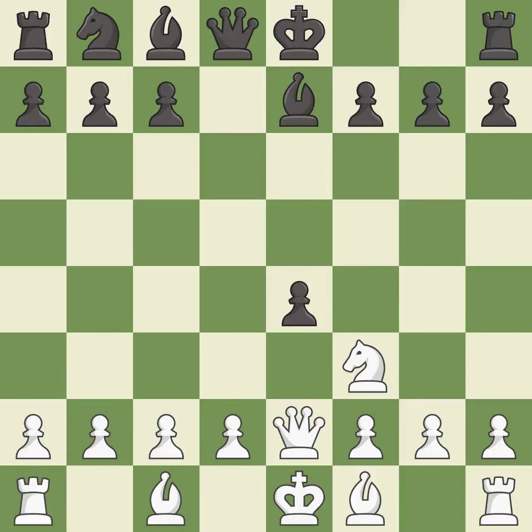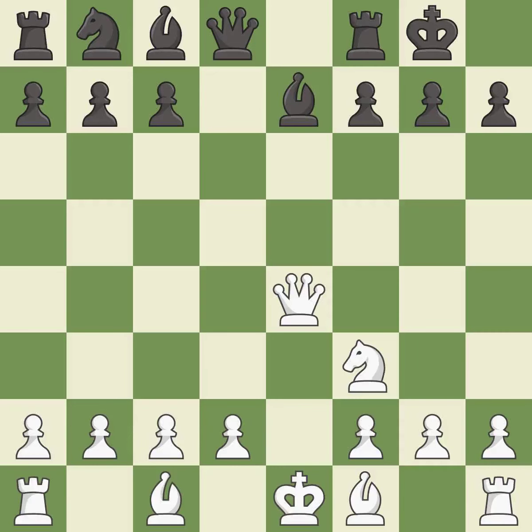Takes back — it is best. Recaptures — it is best. Castling gets the king to a safer square, out of the center of the board, while also developing a rook.